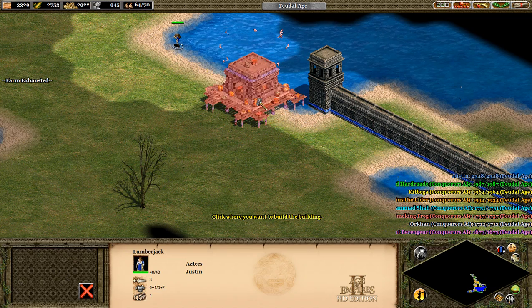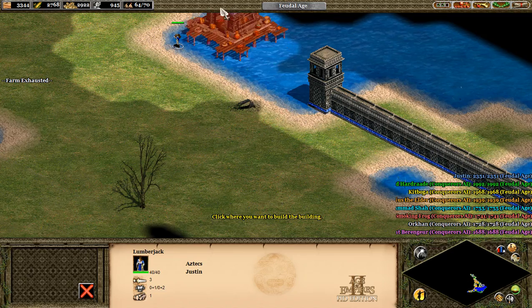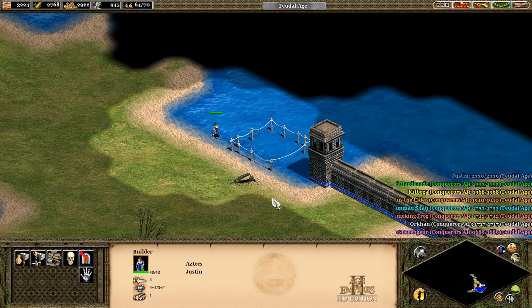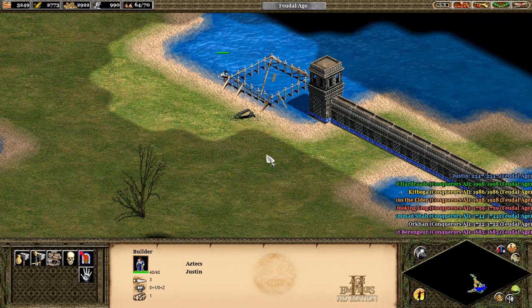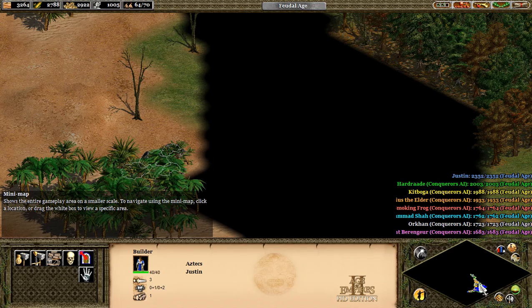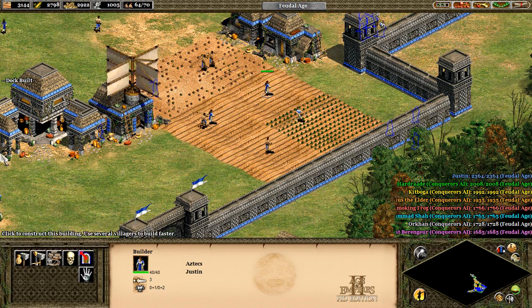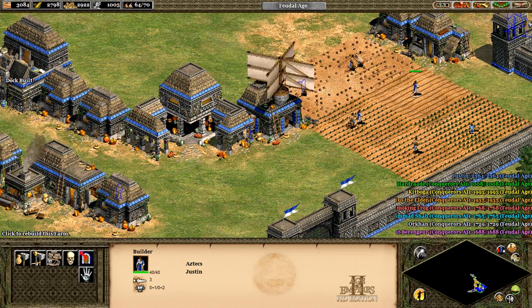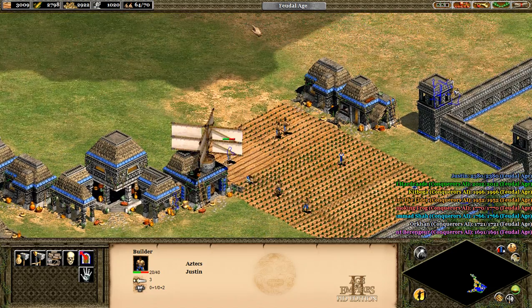Let's build the dock. Building it right there. And then we can send a boat out to explore too. While she's doing that, let's go back to our base. They're letting the farm go to shit again. Oh, dock built. I heard the bell and I thought there was trouble. Yeah, keep building that farm up.